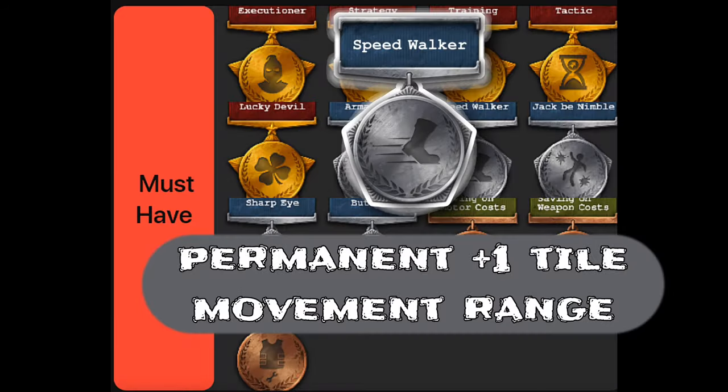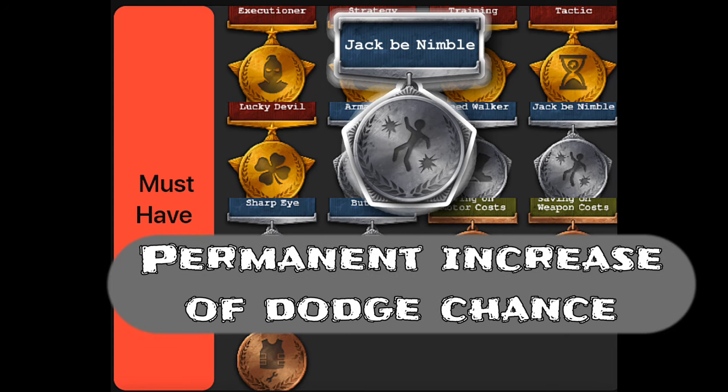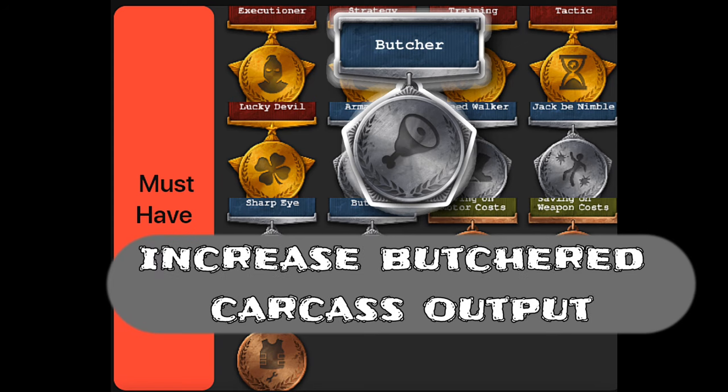Speed walker gives plus 1 tile movement range. Sharp eye perk gives 5% hit chance, and 25% when maxed at 5. Jack B nimble perk gives 5% dodge chance, and 25% when maxed at 5. Butcher perk adds 100% carcass output when maxed at 3.